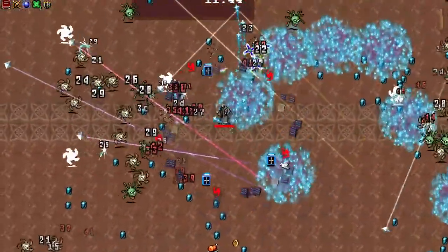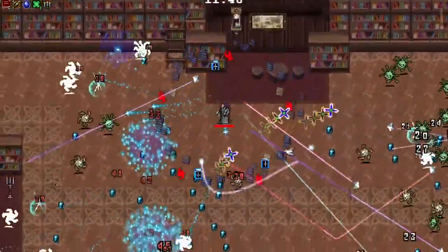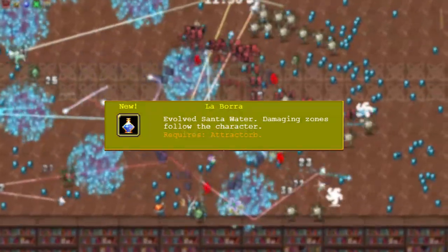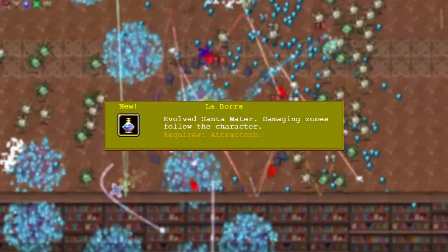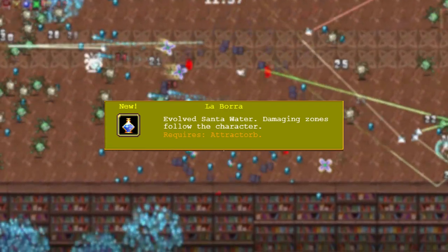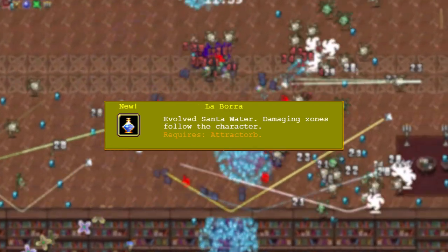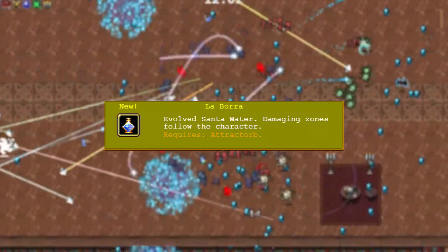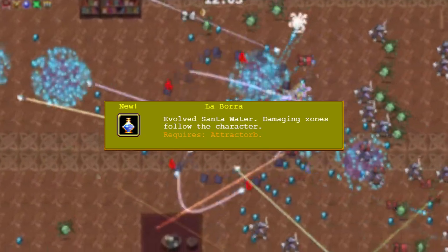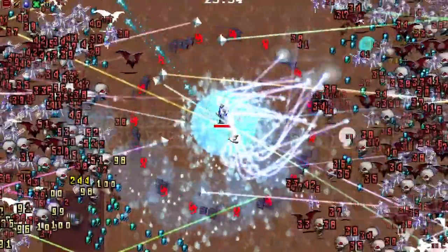Inside the beta, Santa Water evolution has been added, and it's actually kind of fire. To evolve Santa Water, you have to combine it with the Magnet, and that plays a key role in what the evolution actually does. What the Santa Water evolution does is bring the pools of Santa Water towards your character, just like the Magnet brings experience towards your character.